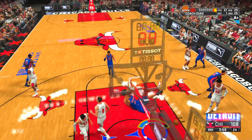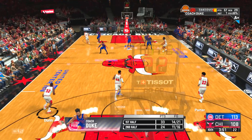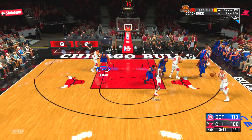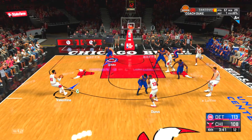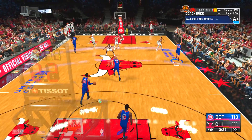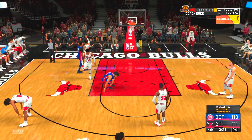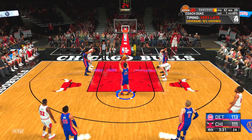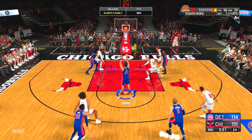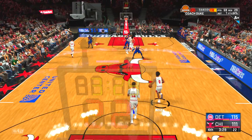Before you even get into the MyCareer game, make sure you have the right settings. Set it to 12-minute quarters and Hall of Fame difficulty — these are the two most important things to maximize your badge points. As you can see in the top right, I'm dominating with points and rebounds, getting an A-plus teammate grade. This is actually gameplay from when I wasn't even a starter yet, getting limited minutes, putting up these numbers on Hall of Fame difficulty.